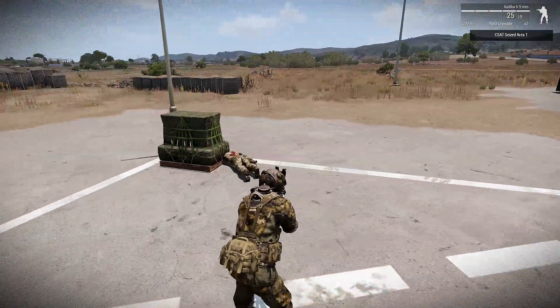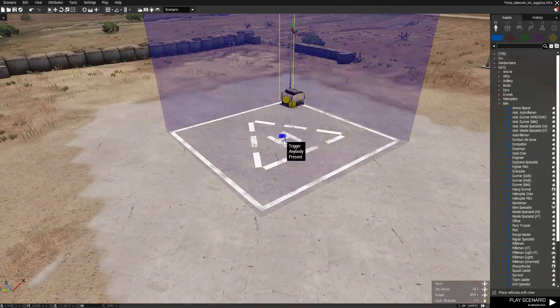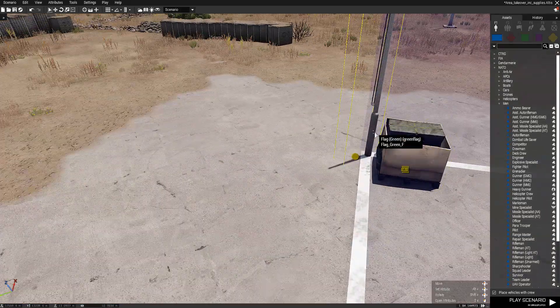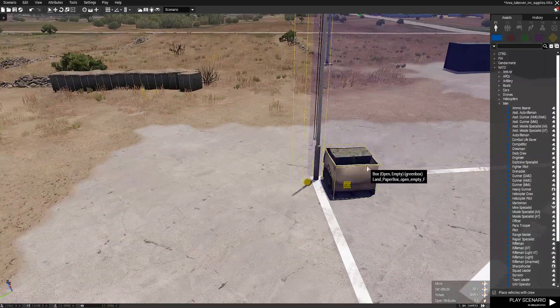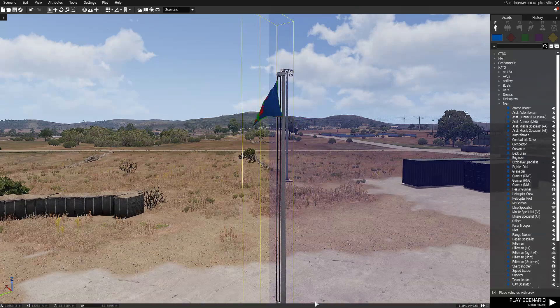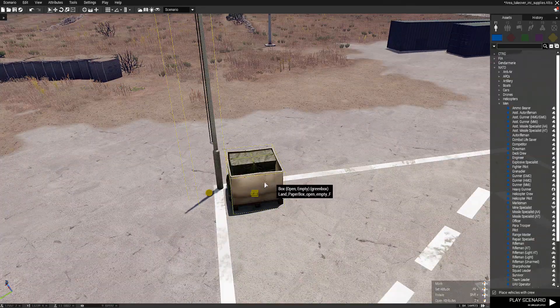So I'll just show you how I did it. The trigger will obviously cover the area you want to capture — so if that's a town or whatever. But you will have the flag and the supply box in your capture area. What I've done here is you can probably just about tell that there's three flags all on top of each other, and there are three supply boxes on top of each other.